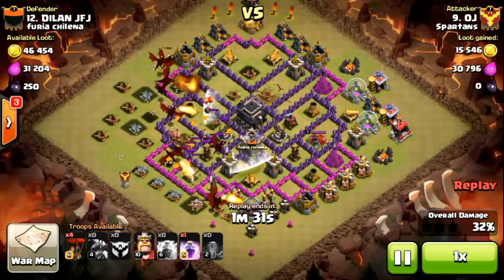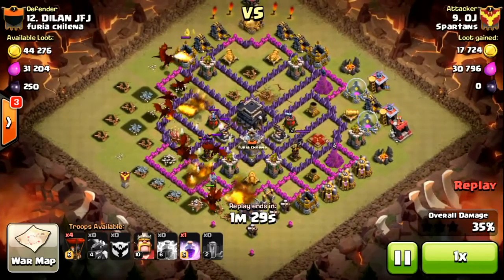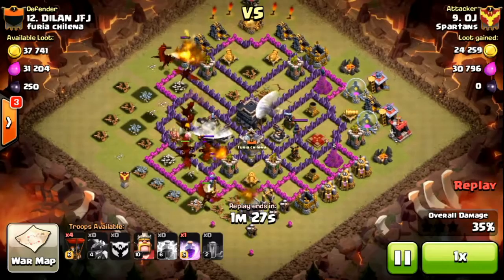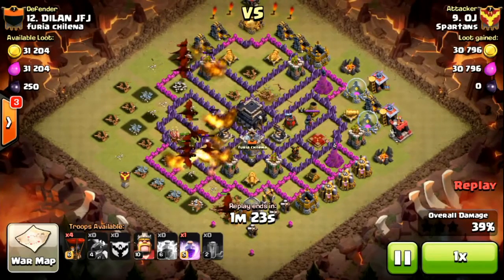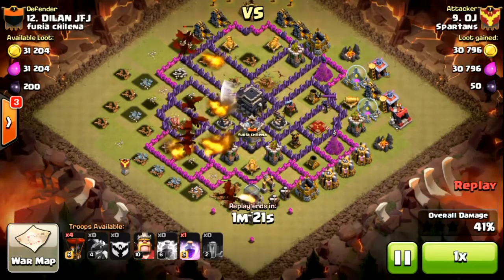So it basically takes a lot of fire from the air defence and the clan castle dragon. The clan castle dragon gets distracted by the pups after it bursts, and so the dragons are on it — they've killed the air defence and they're now killing the dragon.